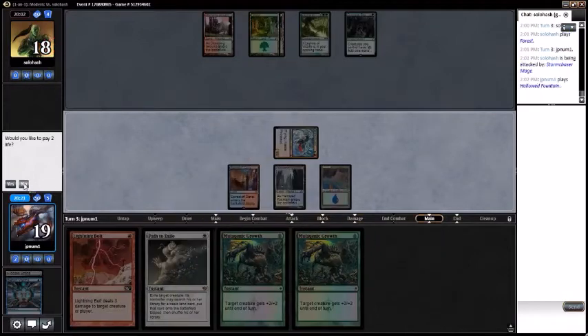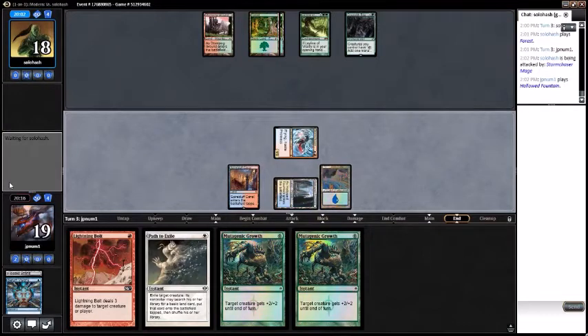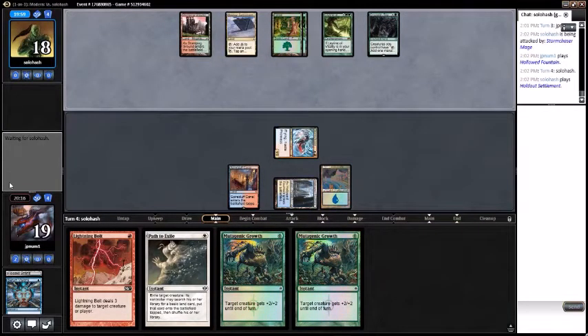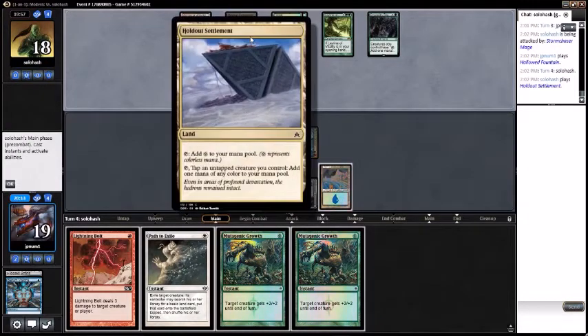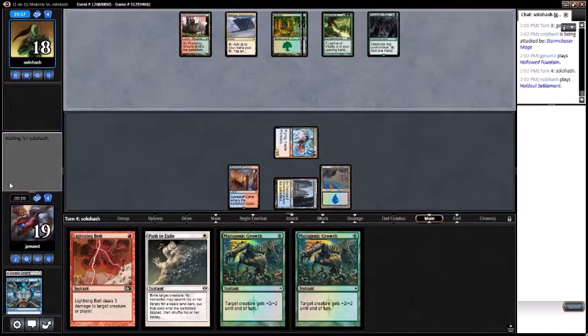Play Hollow One tapped, pass turn. Play Holdout Settlement — sure, that's fine. Serum Visions would be a good draw here.